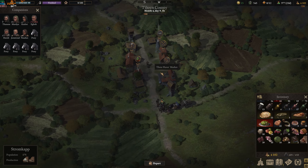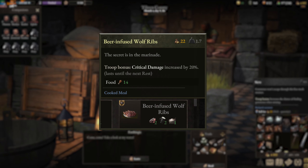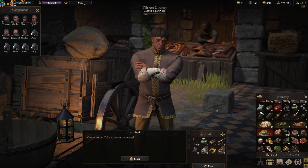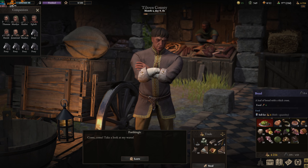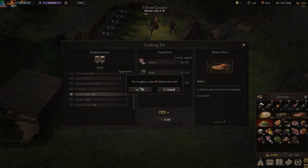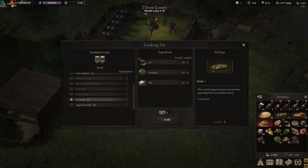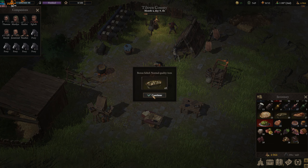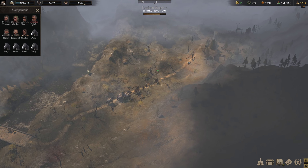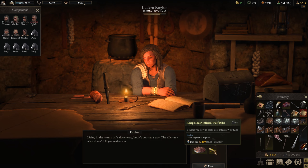Mutton Stew for strength bonus, Eel Soup for dex bonus, and Infused Wolf Ribs for crit damage. Those are pretty easy to find and make. The Mutton Stew recipe you get by trading 10 wood to a lady at Old Wilbur's Sheepfault, southwest of Stormcap — all the ingredients can be bought from Stormcap. Marheim's innkeeper will sell you the Eel Soup recipe for 100 crowns, or you can steal it. The Ribs recipe can be acquired in the new region of Harag — just follow the road past the gate until you reach the first clan village and buy or steal it from the innkeeper.